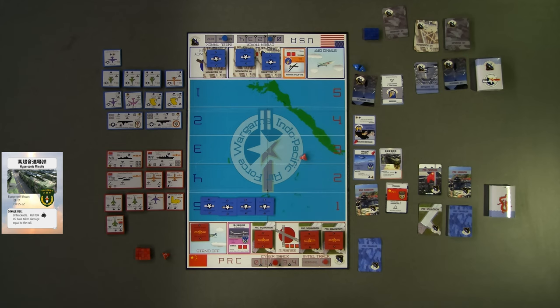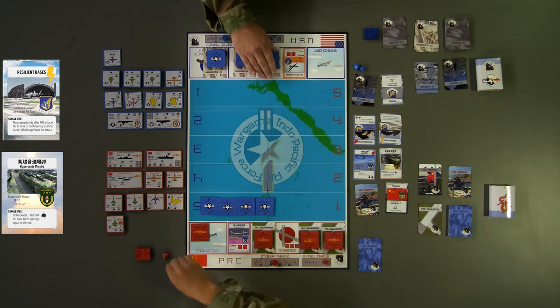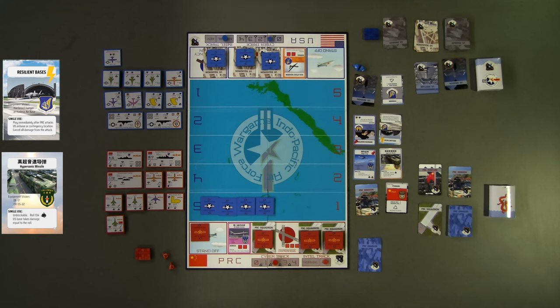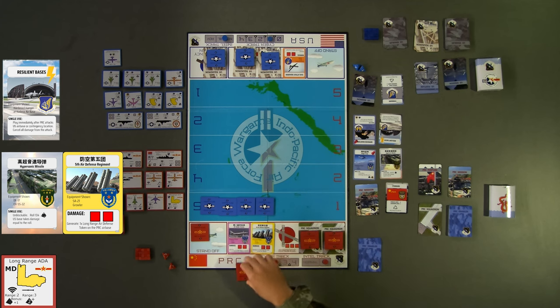Red chooses to use both damage points against one B-52 squadron that has yet to generate, eliminating the grounded aircraft as well. But prior to removing the squadron and token, the blue player chooses to play the resilient bases enabler card, a single use card that can be played at any time, immediately after a PRC attack, to cancel all damage. This essentially nullifies the hypersonic missile attack. To conclude their second turn, the red player chooses to generate its long-range air defense artillery to help provide missile defense against incoming aircraft and attacks.